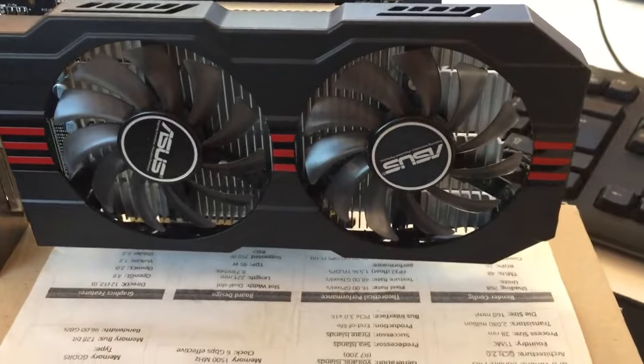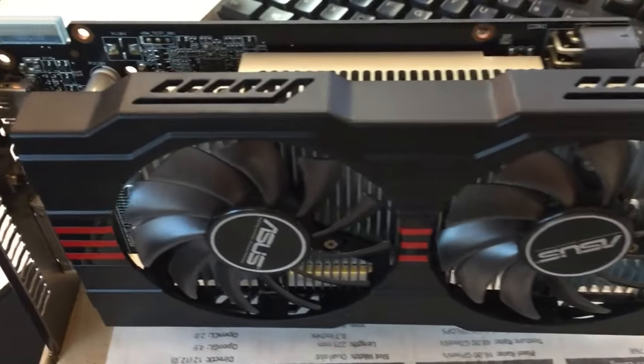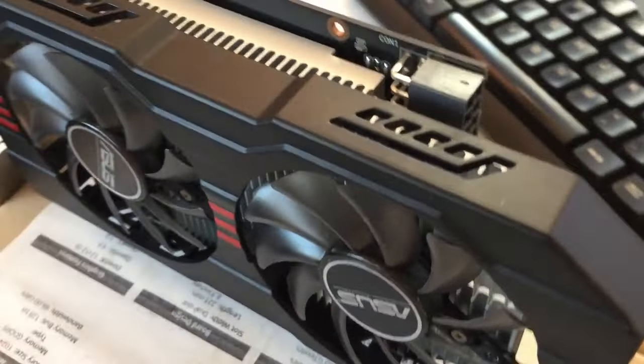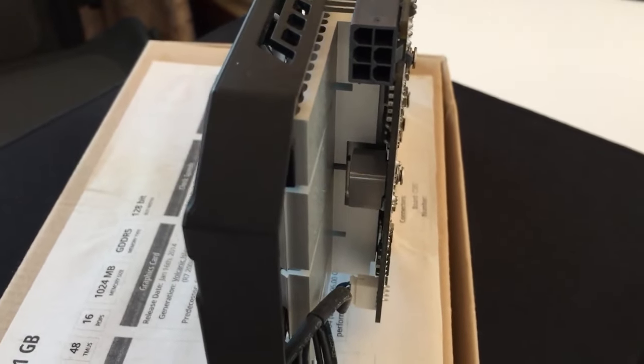And for just 10 extra watts listed for the TDP, the R7-260 provides quite a big boost in performance over the HD7770, as seen from Terminator Resistance and Control, two of the games that I found to be more enjoyable on the Bonaire card.